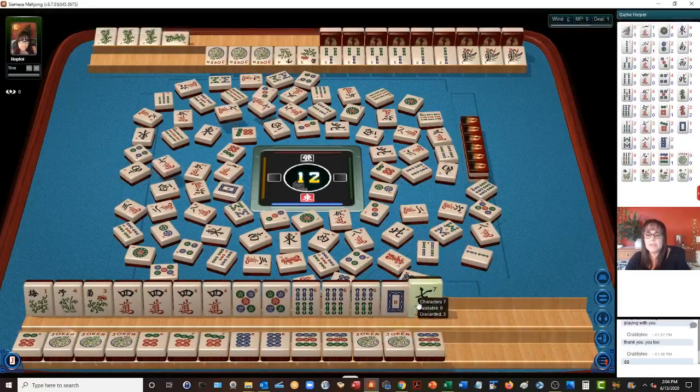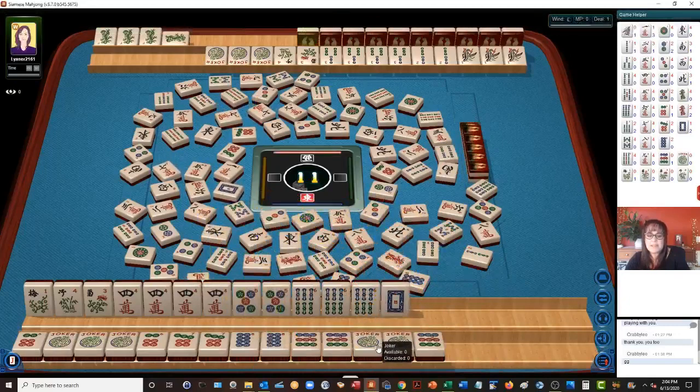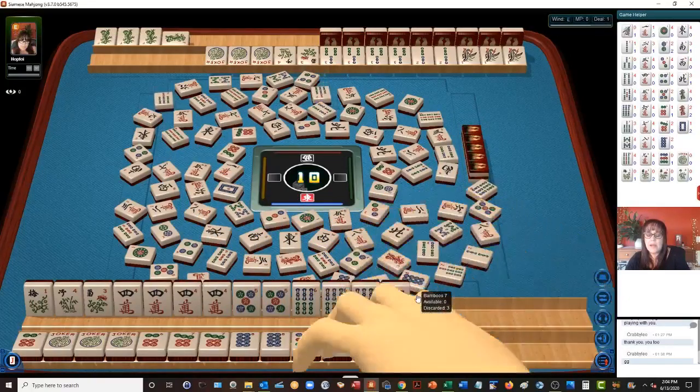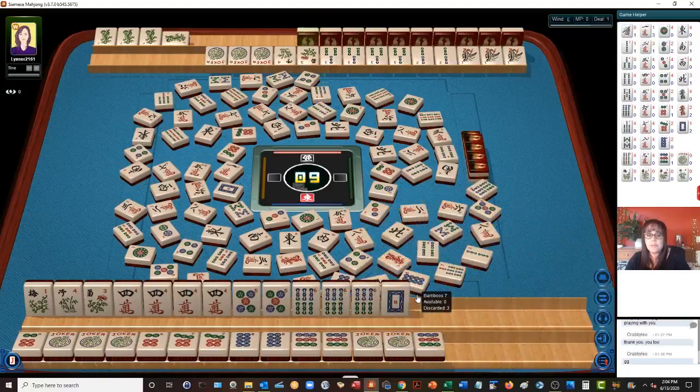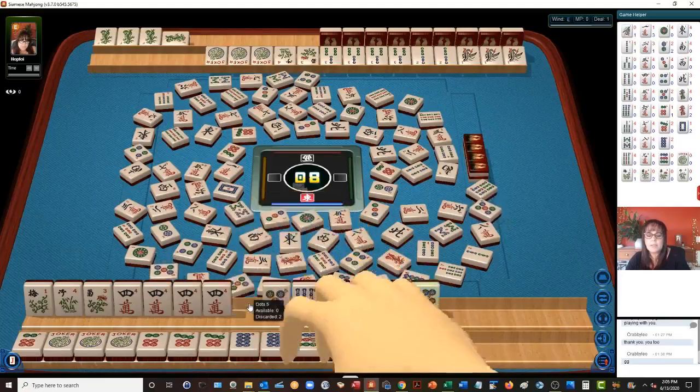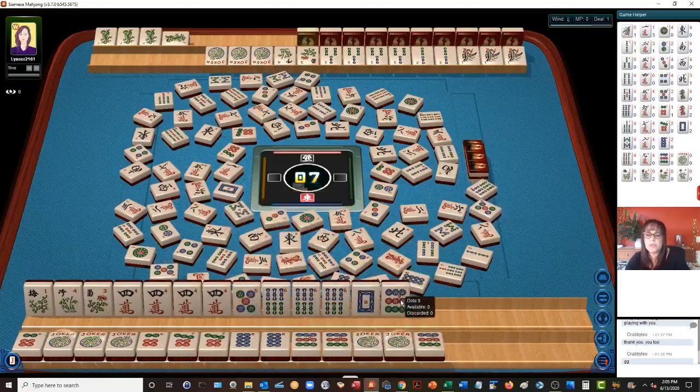Now it's gonna be about defense. At the moment we have the higher point hand. Seven characters. Now I wish I had taken the other one. Seven bamboos. Now we're gonna need to push for a wall game, because we have the higher point hand. Nine dot. All the jokers are used. We need to play defense now and push a wall game. We might lose this if they get their second hand.